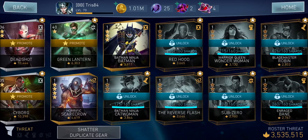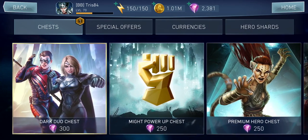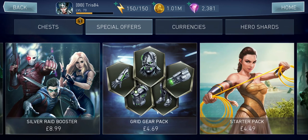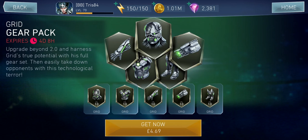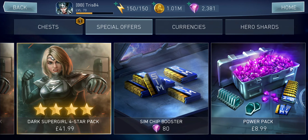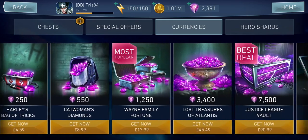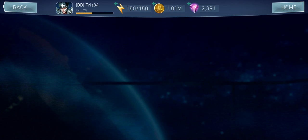Nothing new in the store at the moment. In special offers, there's a Grid Gear Pack for 469. It gives you a full set of level 10 gears — 'upgrade beyond 2.0 and harness Grid's true power potential, easily take down opponents.' I can see some people buying that already. Personally, I don't really think it's necessary if you can unlock the gears already through battles.